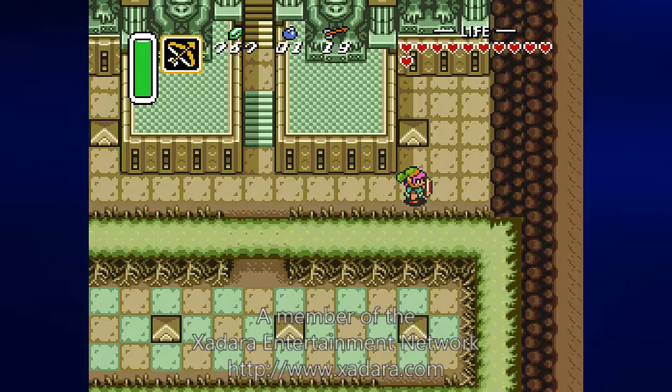Hey everyone, this is Prince Watercress, and welcome back to Let's Play The Legend of Zelda: A Link to the Past. We have completed the first dungeon in the Dark World, and we have six more crystals to collect, each crystal containing one of the seven maidens sent to the Dark World by Agahnim, before we took care of him for now.